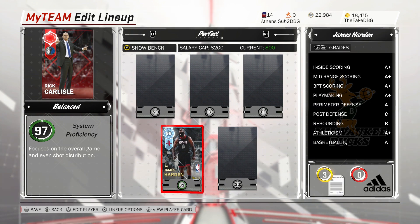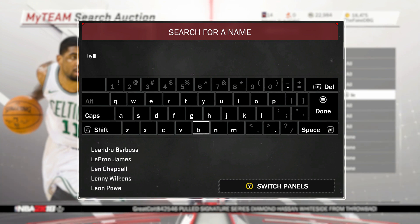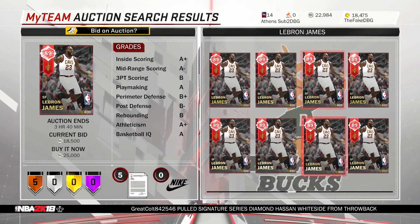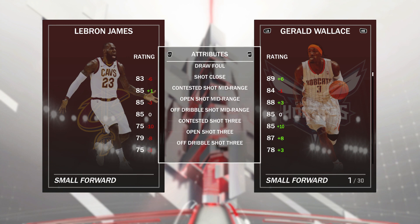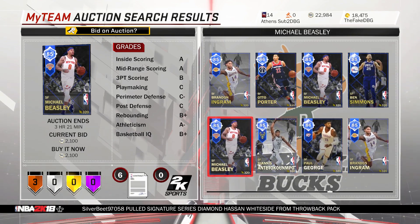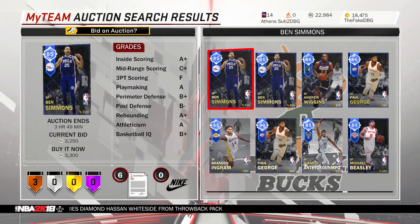If you're on a much smaller budget there are good alternatives. One really good alternative at point guard — system proficiency isn't the best but — it's Ruby LeBron James, who you can pick up for like 12k during any short-term market crash. He does a similar job without the three-point shot, but can hit when wide open. With 86 ball control he can speed boost and dominate from the point guard spot. On an extreme budget, Ben Simmons is about 3k MT — he can speed boost and is a solid enough option if you're just starting out.